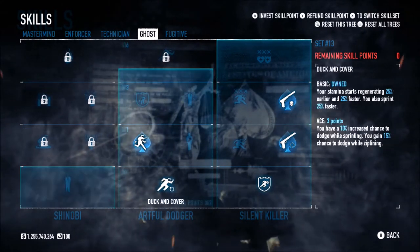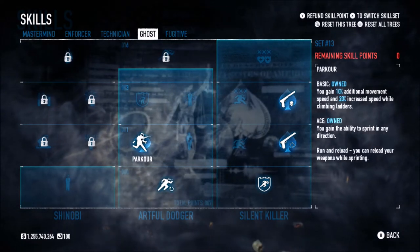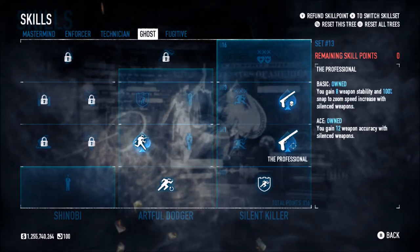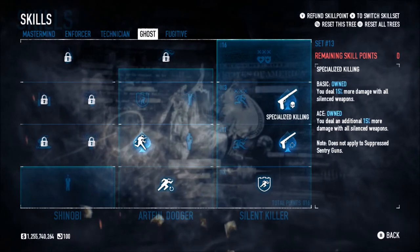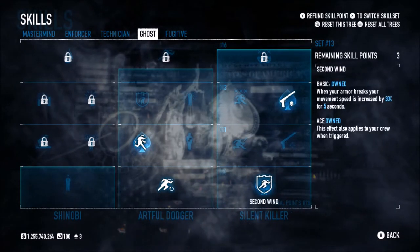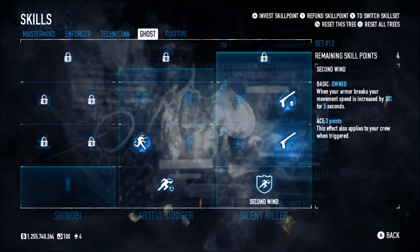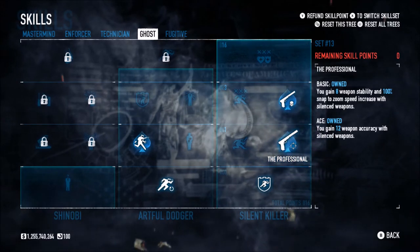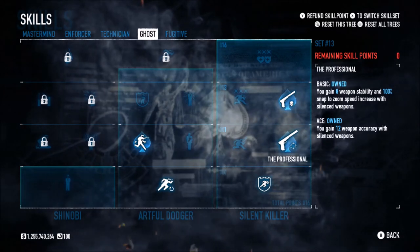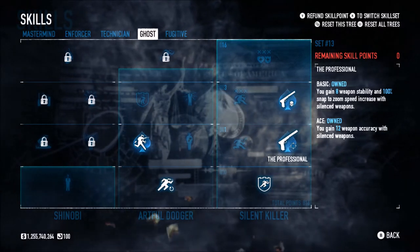Looking in the Ghost skill tree, we got Basic Duck and Cover and Aced Parkour — just being able to sprint, move faster, and also run and reload. Those are basic movement skills. In Silent Killer, we got Basic Second Wind, Aced the Professional, and Aced Specialised Killing. I decided to Ace the Professional specifically for the extra stability and accuracy, because I want to counteract the base stability reduction that akimbo weapons have from holding two of them.